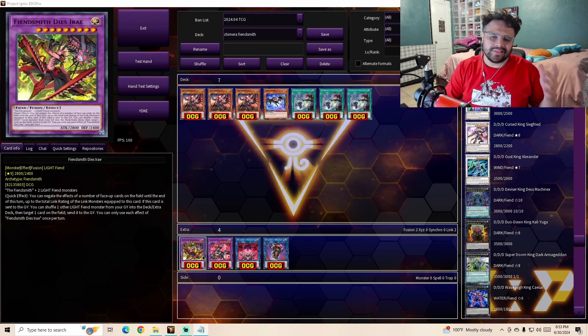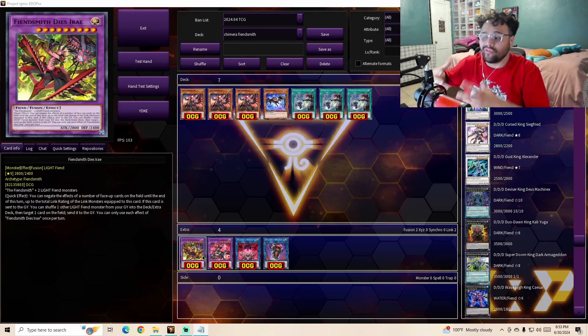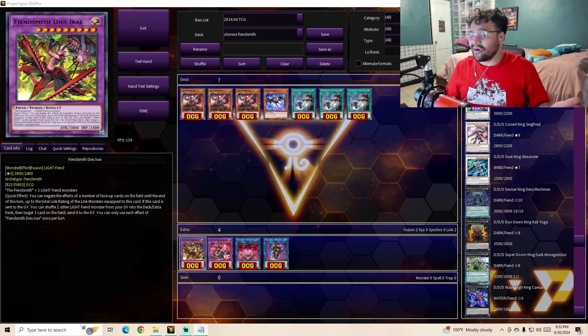There are some downsides to getting your hands on this engine when Infinite Forbidden comes out. At the recording of this video, we are only aware of one monster — the main deck monster — and it is a secret rare. We don't know if the spell card or the extra deck monsters are going to come in lower rarity, common, or ultra. Knowing Konami, they'll know how much we want these cards and probably make them all secrets, making this engine extremely expensive. Not only that, Konami already showed their colors on the previous set — they short-printed some cards. Who knows if any of these cards are going to be short-printed. I hope not, but only time will tell.